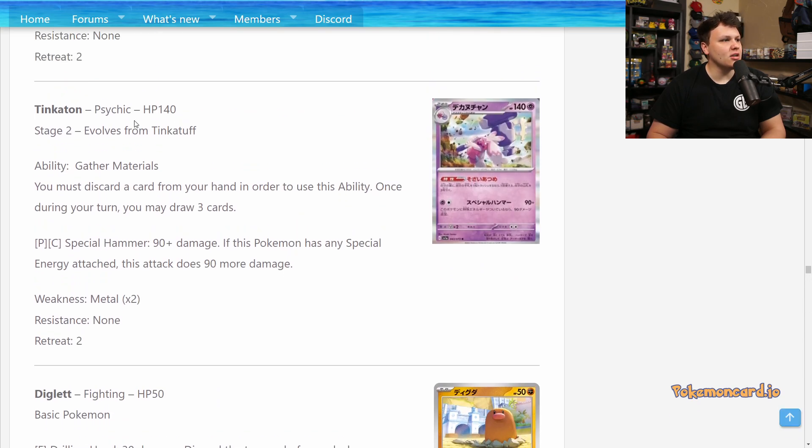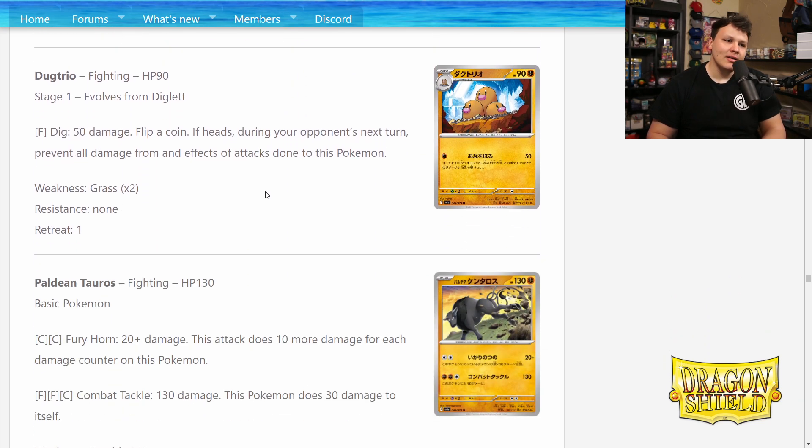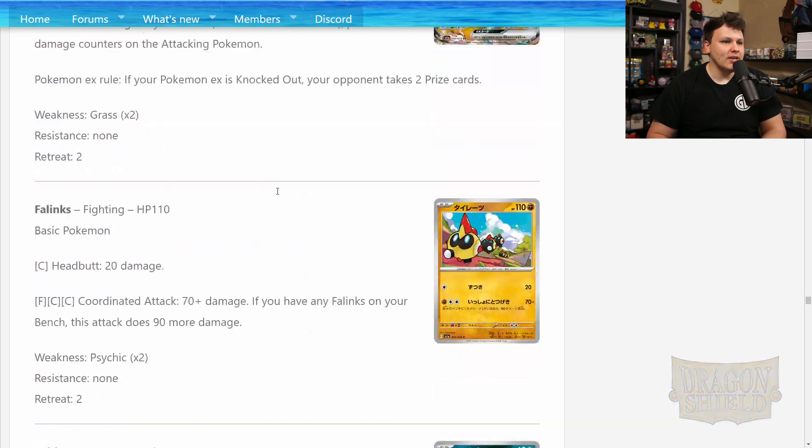We've got the Tinkaton, a Stage 2 Pokémon. It has a really good ability, but it is a Stage 2 — I don't know if we're committing space to a draw engine that's a Stage 2. Gather Materials is the ability: you must discard a card from your hand, then once on your turn you may draw three cards. Pretty powerful — the trade for three — but it's on a Stage 2. I don't think we're committing a Stage 2 line of Pokémon just to draw cards. And for its attack, 90 damage plus 90 more if this Pokémon has any special energy attached — 180 for two on a Stage 2 doesn't seem worth setting up.